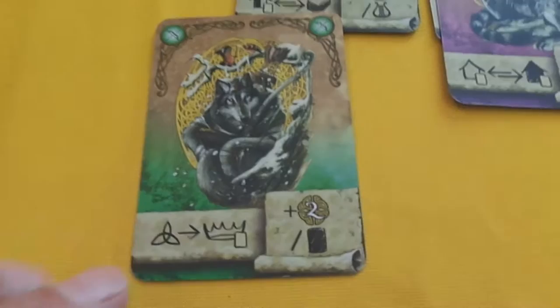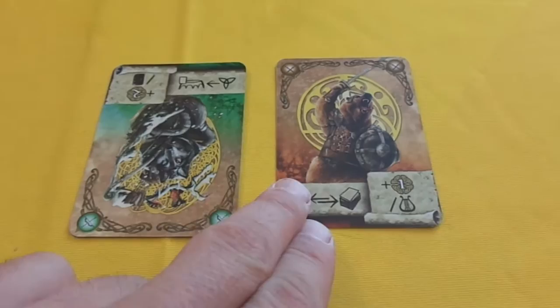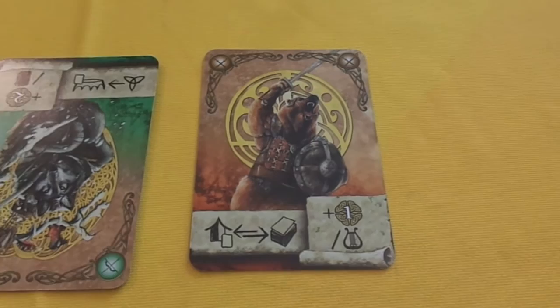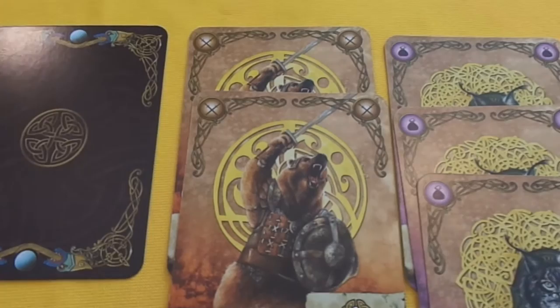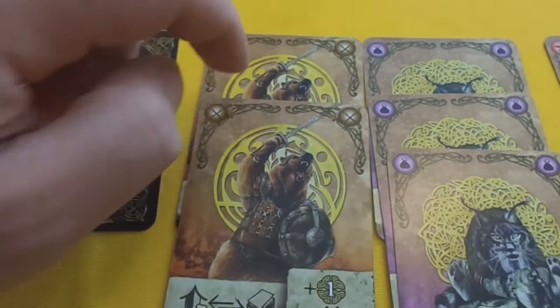Last but not least we have the scout, who has a unique power. If I play a warrior into the royal court and then play this scout in my village, it will activate the power of the card I've placed into the royal court - so I will activate the power of the warrior. At the end of the game, for each card type in the royal court, I score points for matching cards in my village. So one warrior in the court means each warrior in my village is worth one point. Two warriors there and two warriors here means each is worth two points, giving me four points total.